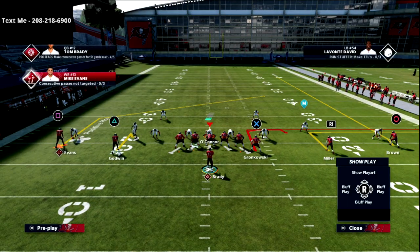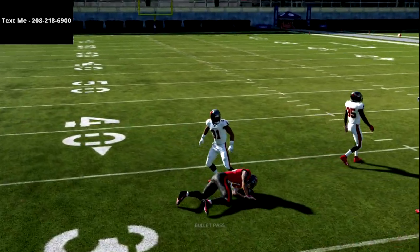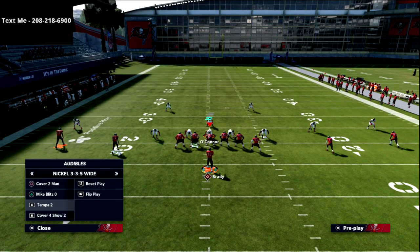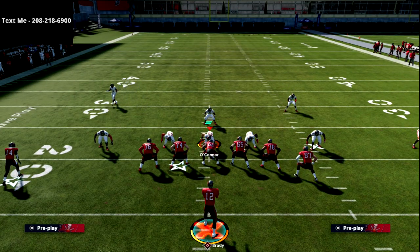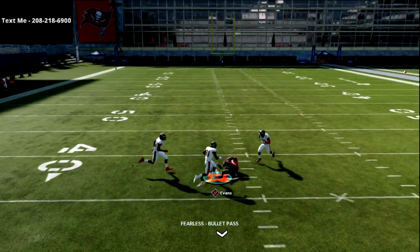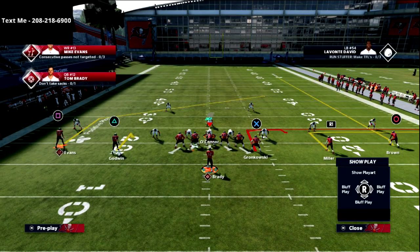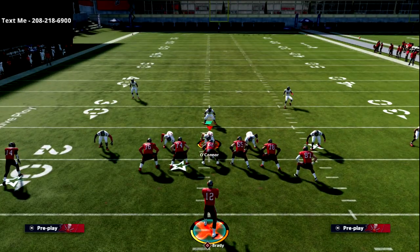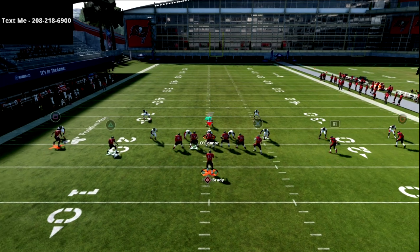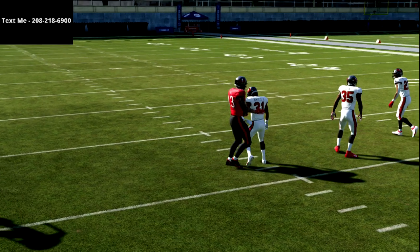Now I want to show this route against man coverage as well. Against man, this route cooks man coverage — every single time, right on the cut, it will always be able to beat man-to-man coverage. As far as pressure, like a six-man blitz, I want to show you this route against that. The seam flats do kind of hang with it for a split second, similar to the way they'll stay with a slant. One thing you can do is put your triangle receiver on a flat route — when you go to throw the ball, he's still going to sit on it but he's not really going to play it. He's going to kind of float in but not really do anything to stop the route.